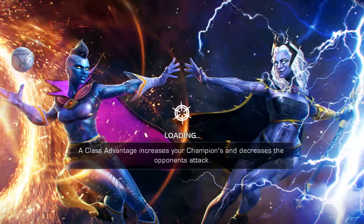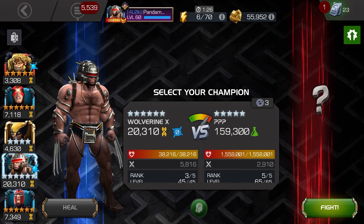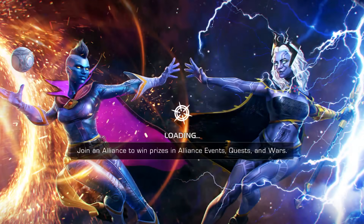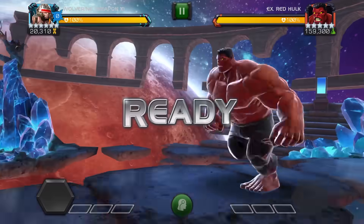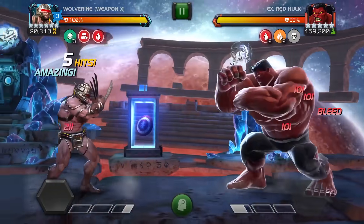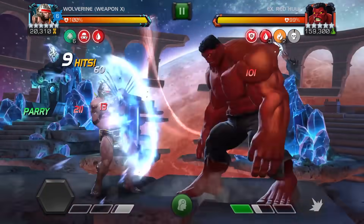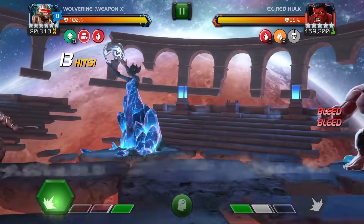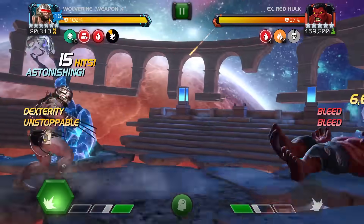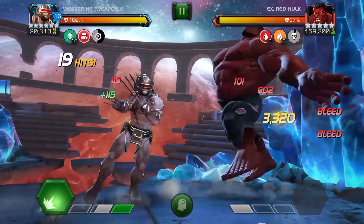Hello everybody, today I'm going to be bringing you a very special video. I'm going to be testing out Wolverine Weapon X against Red Hulk in Labyrinth of Legends. I got this guy for placing top in the 6.1 and 6.2 Legends runs — I placed top 20 in 6.1 and top 40 in 6.2. He's a very exclusive champ and I was lucky enough to get a mutant 2.5 class catalyst, so I just took this guy straight to rank 3 and I do not regret it one bit.